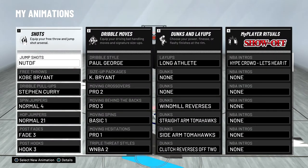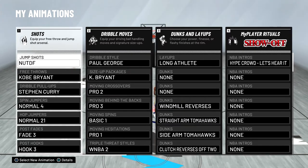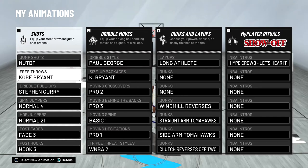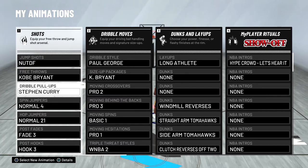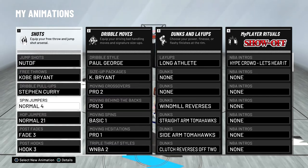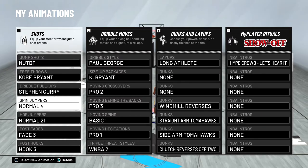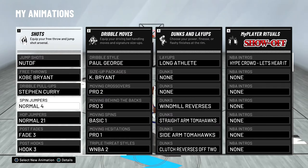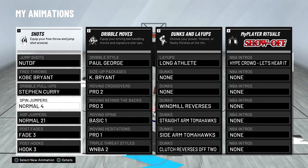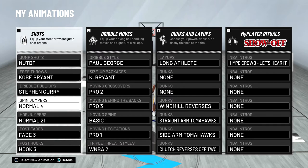For animations, I use NuT DF's jump shot — he's a pretty underrated YouTuber, link in the description. For free throws I use Kobe Bryant — I've been using this since 2K16 so I can time it really well. I think the best pull-up is Steph Curry because it's really fast. For the spin jumper I use Normal 4, which is slow, but while spinning defenders often end up behind or to the side of you — so it's either a good shot or you can pass out using Bailout.